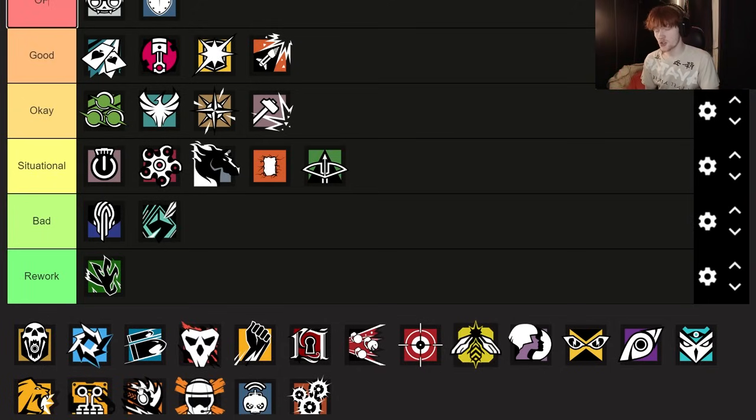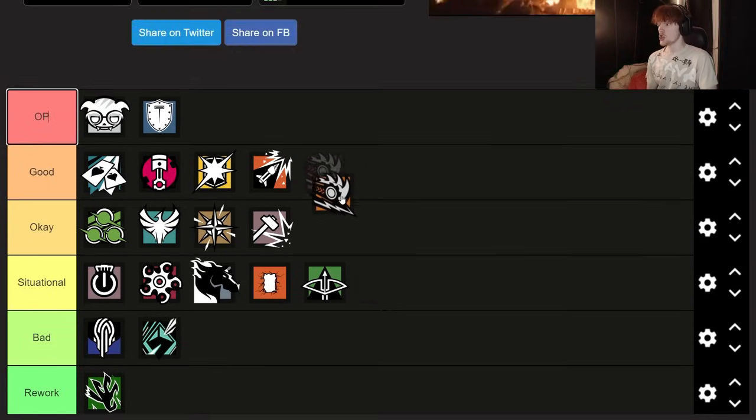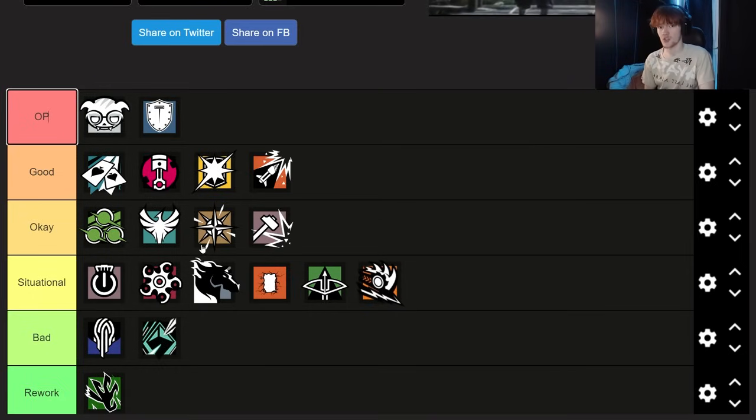Someone else who I think is pretty situational would be Ram. You can really only use Ram's utility above a site, which means you have to be playing on a site where you are not on a second floor. So Ram is pretty useless on second floor sites, only situationally good on first floor sites or basement sites. When Ram is used on those sites she can be good — borderline OP because of the amount of hurt she can create for free without taking map control. But until you're there, I think Ram is pretty situational.